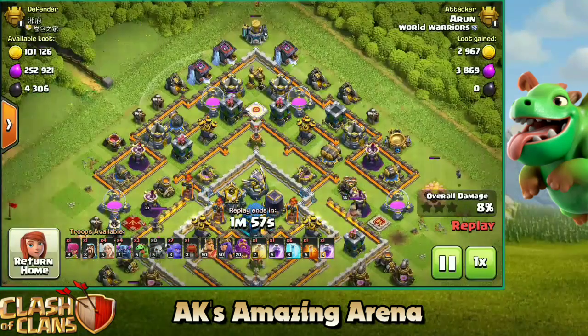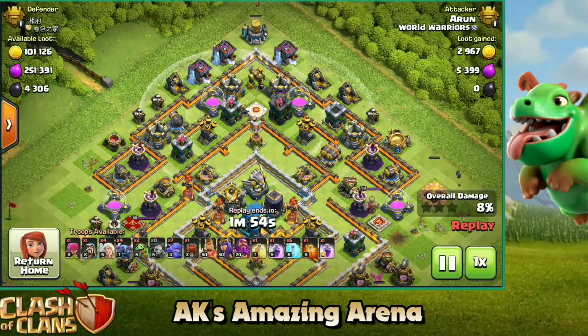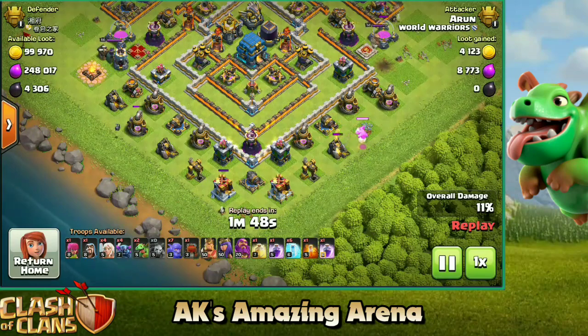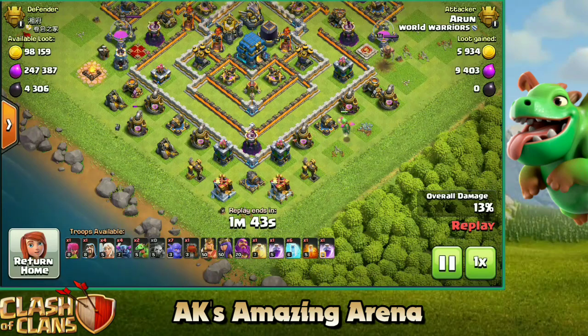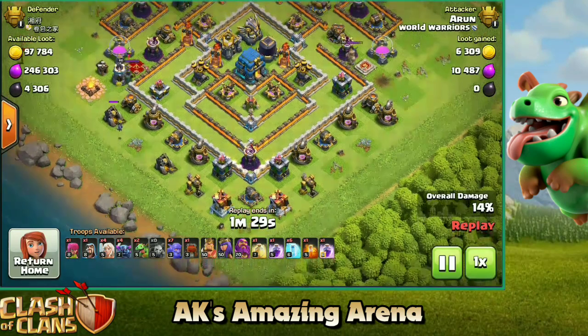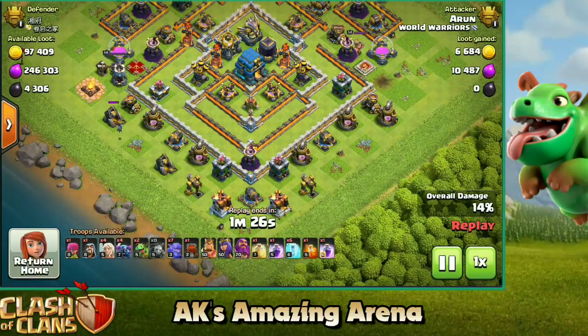We're spraying out those minions and archers on the top trying to get the maximum percentage. That archer is going to pick up a lot of value because she's out of range of those two archer towers. Here comes another baby dragon picking up some extra percentage and we've already taken down 13 percentage of this base. Those minions are still alive picking up more percentage. Make sure you also try to set up a funnel for your troops when attacking bases like this, because there are a lot of empty spaces in front of the town hall and your troops might walk around.